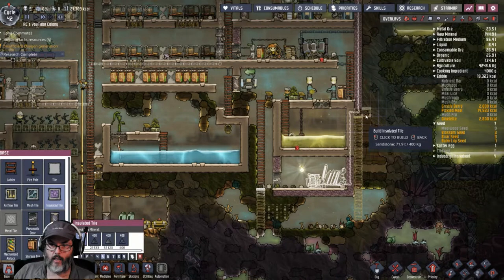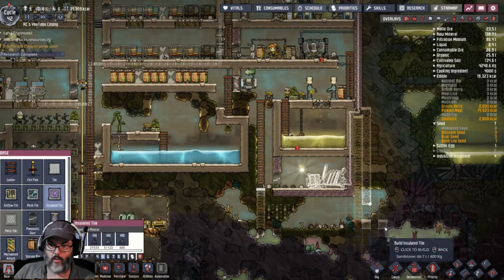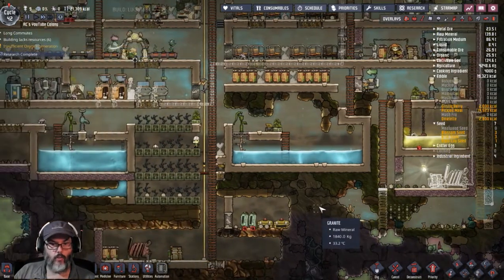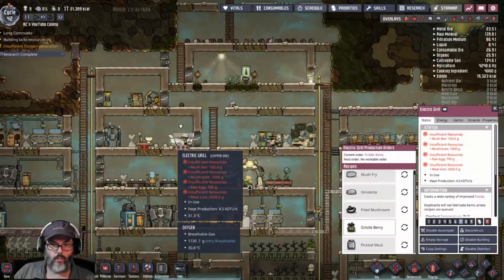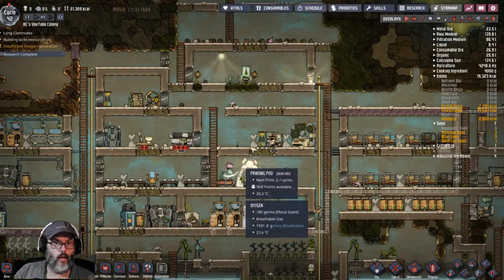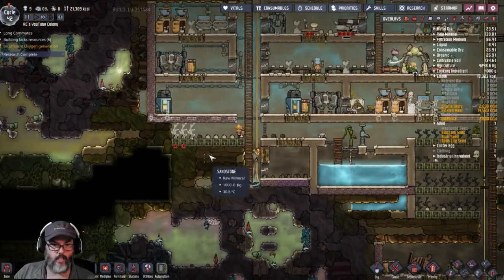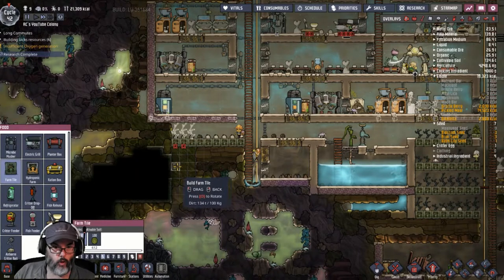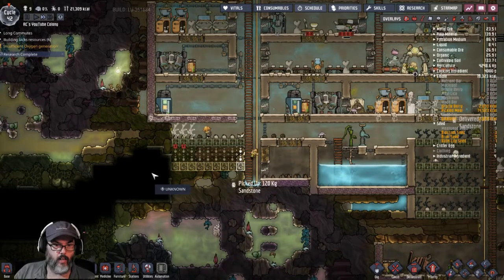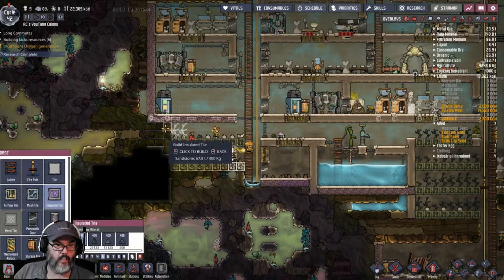Let's go ahead and toss that here as well, just to keep that temperature out — thinking out loud. We're still working on pickled meal. What do we have — all right, we don't have any meal lice so we really need to ramp this up. We've got some growing. I'm going to go ahead and put another row of tiles in and dig that out — I don't know what's in here, have no idea.